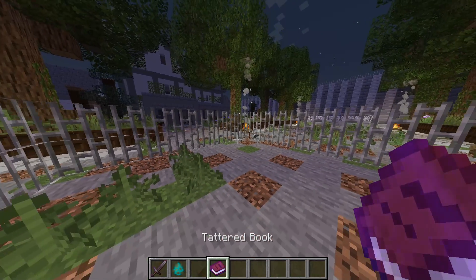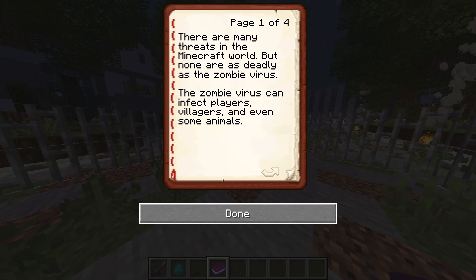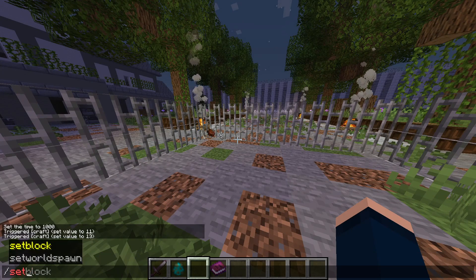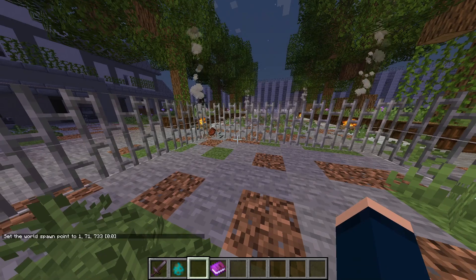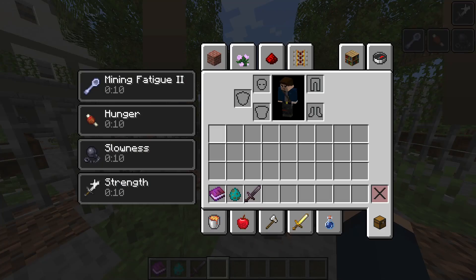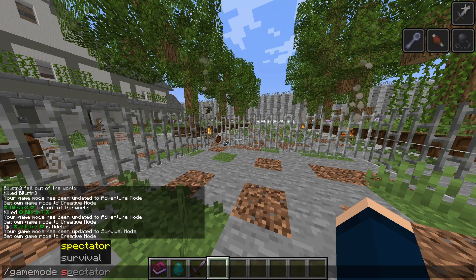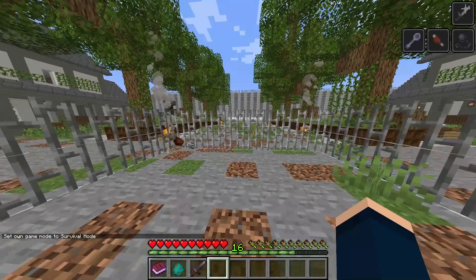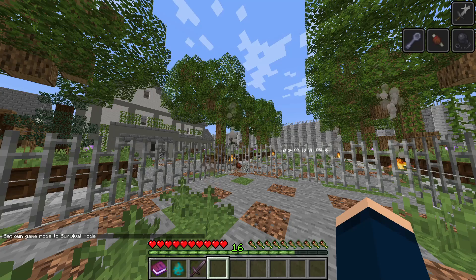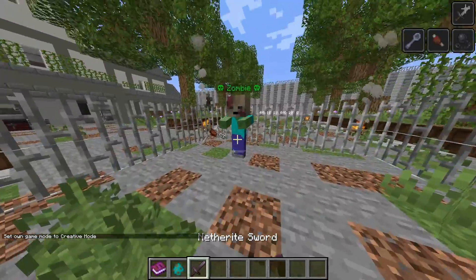Every now and again, you may get lucky and get a tattered book from the zombies. This tattered book is actually a manual for a cure. When I died and came back, I now have all these effects: mind fatigue, hunger, slowness, and strength. In survival mode, I move very, very slow. I also get spawned with a custom zombie head usually, so give me a second to show you that.